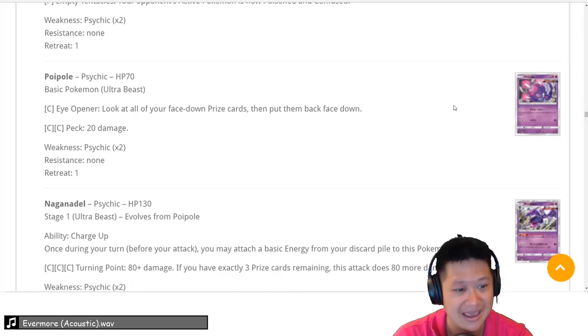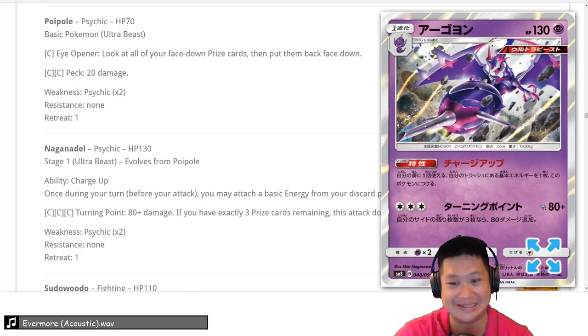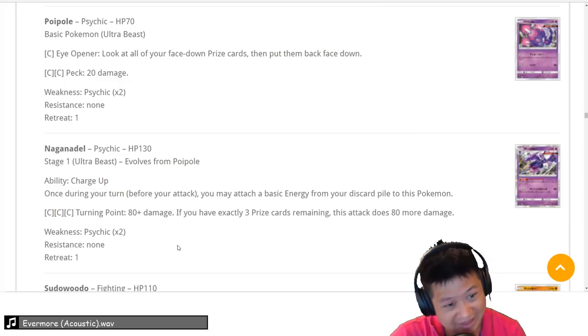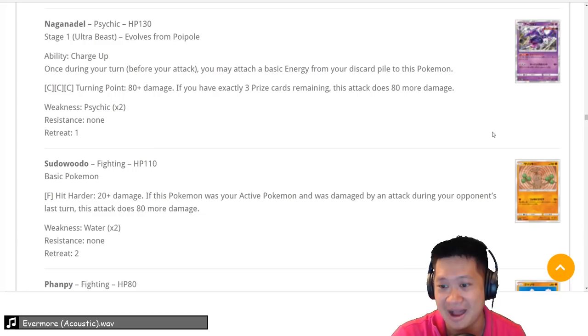Naganadel — the baby version has an Ability called Charging Up: you get a free energy from the discard onto this Pokémon, helping out combos like Lunala or Beast Box. At the turning point, if you have 3 prize cards remaining — meaning you took out a GX and a baby Pokémon — you can get a 1-shot KO for 160 damage, or 190 with Choice Band, knocking out a basic GX. It gives itself free energy, so this is a good card. We'll give it a 4 — if you're running a Beast Box, this will probably be in there.